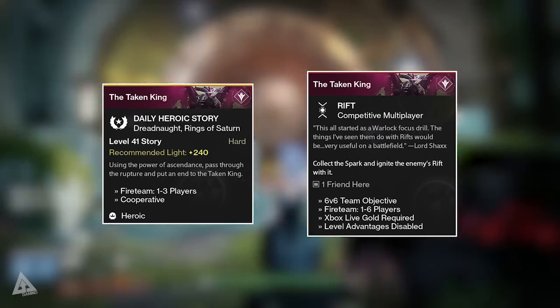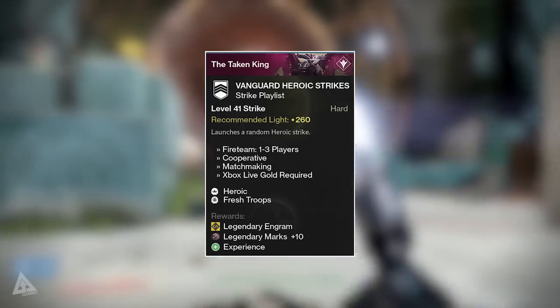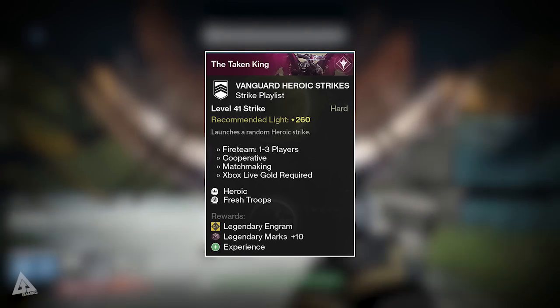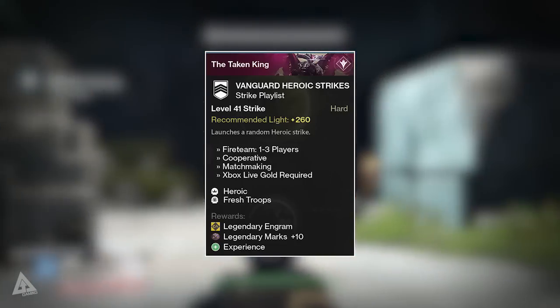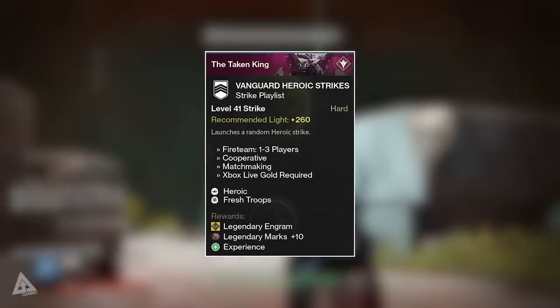Moving on, you have your weekly vanguard heroic strikes. These will award you with 10 legendary marks, however these ones can be done by all three characters. It's worth noting that legendary marks are still account-wide, so what you earn on one character can be used by another. Assuming you have three level 40s, you can get 30 legendary marks from the weekly heroic strikes.